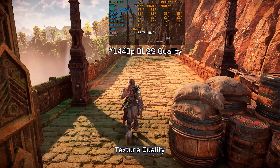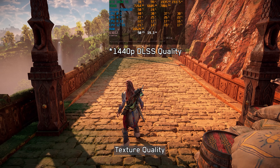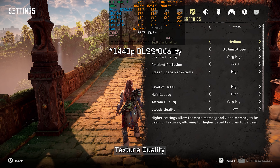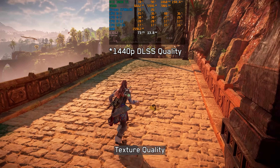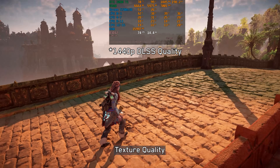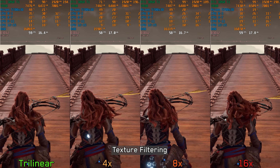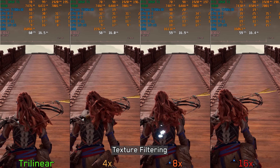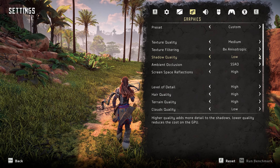Performance seems fine until reaching this bridge where it drops significantly into the low 50s. Lowering texture quality to medium fixes this and improves performance, so if you have an 8 GB GPU I highly recommend keeping texture quality at medium. Next, texture filtering adjusts the quality of anisotropic filtering — increasing the setting significantly enhances the clarity of distant textures. As usual, texture filtering has negligible impact on performance, so I recommend keeping it at 8x or 16x.